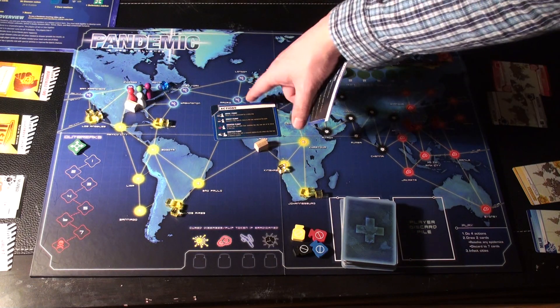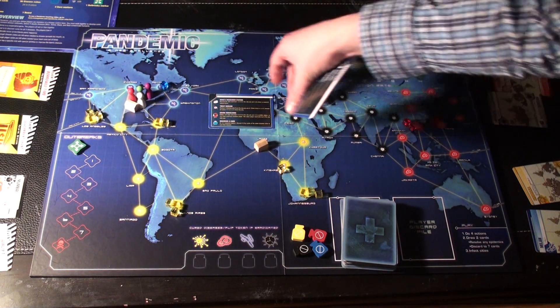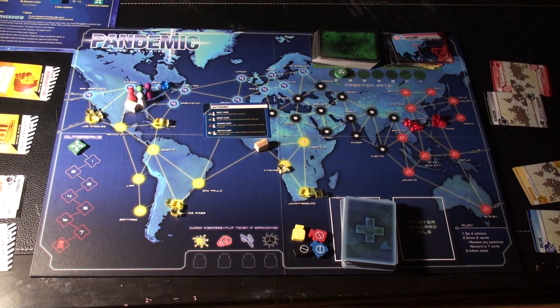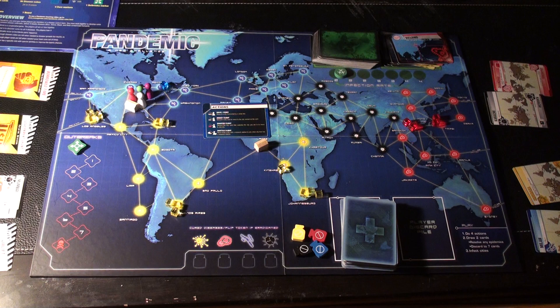Each player should be supplied with one of these action reference cards. They summarize all of the different actions that any player can take. On the front where it has 'actions,' these are all the movement actions.